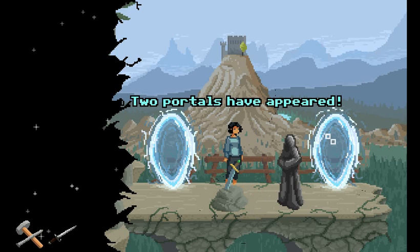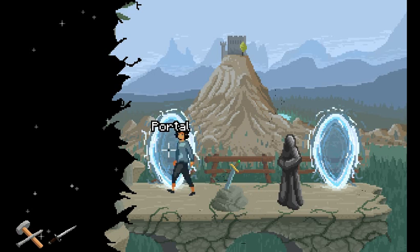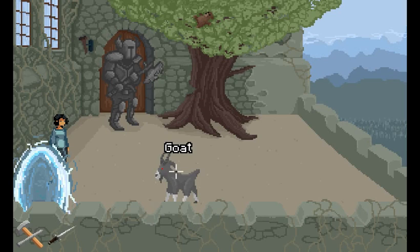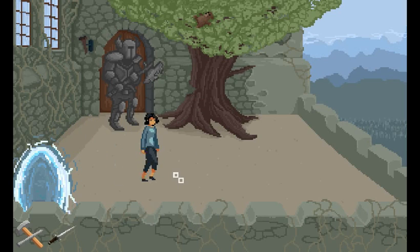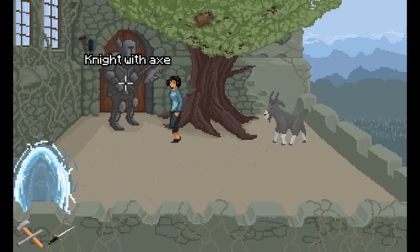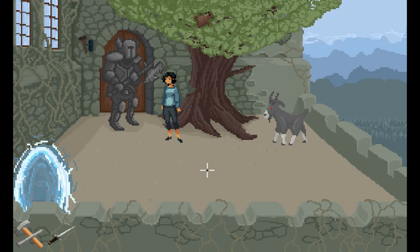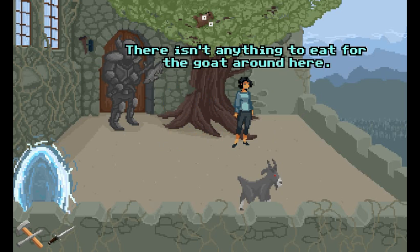Two portals have appeared — let's try the portal on the left. What the hell is this goat? The goat runs away — it seems to be scared. The goat looks very hungry. Should we go and talk to the knight? A giant guy in impressive knight's armour holding an axe. There's a teddy bear in the tree — how weird is that? There isn't anything to eat for the goat around here, all the green stuff is completely withered.